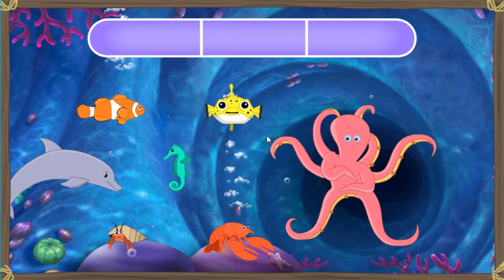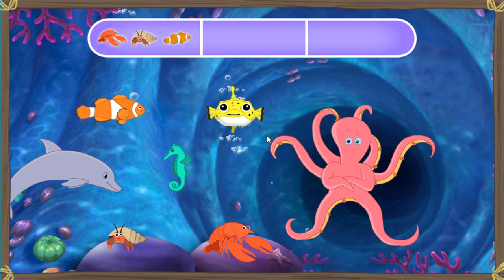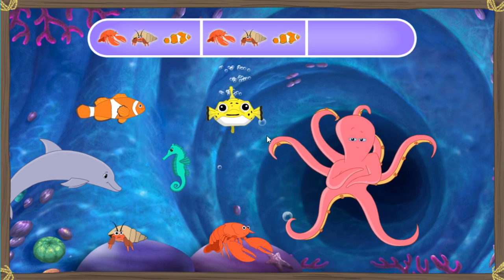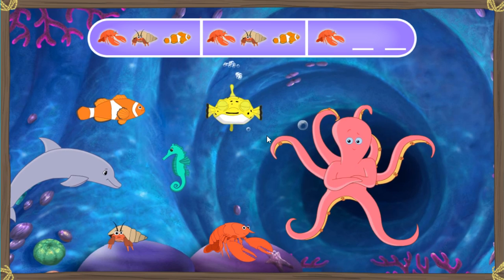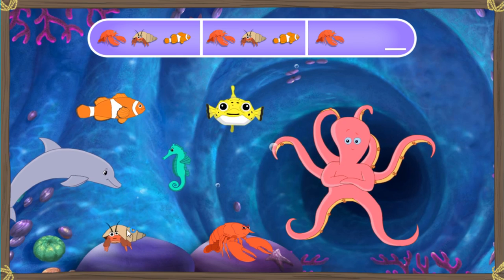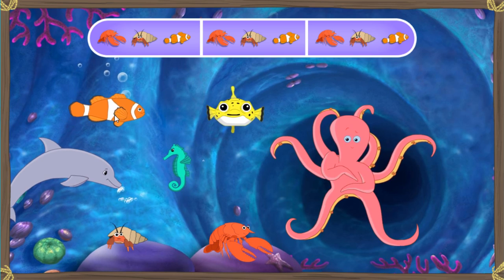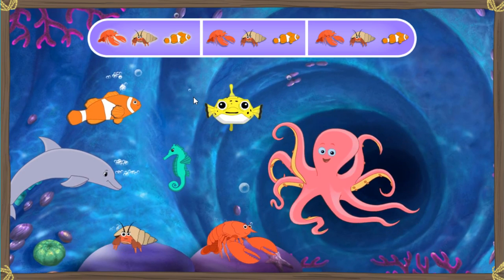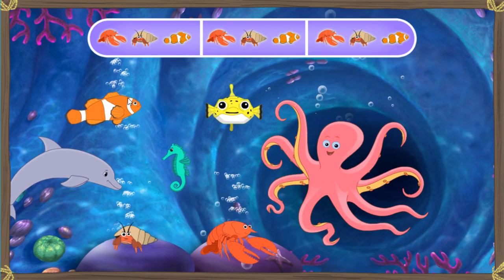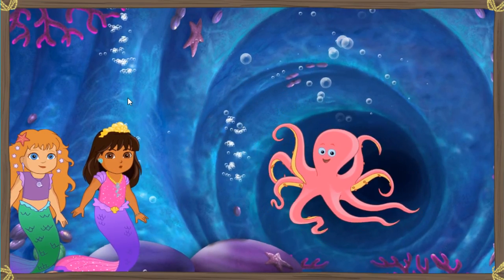The pattern is lobster, hermit crab, clownfish, lobster, hermit crab, clownfish, lobster. Click on the sea creatures that come next. Come on, help us. Buen trabajo. Let's finish this pattern. Woo-hoo! We did it! He's dancing. Now we can pass by.